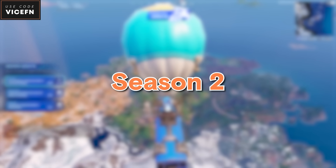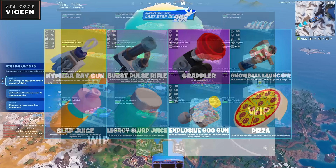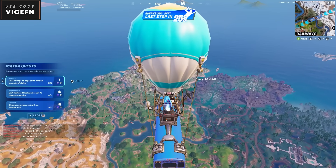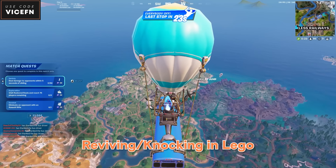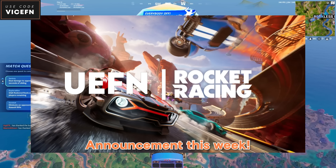We just got the first update of season 2 and here's everything new. Epic added files for LEGO's creative mode — they even added weapons and items from BR which will soon be used in LEGO. Epic is also working on reviving and knocking players in LEGO. This update also added UEF support for Rocket Racing, which will be announced sometime this week.